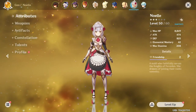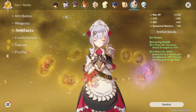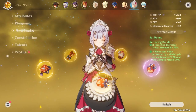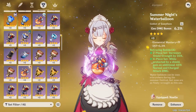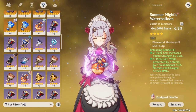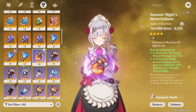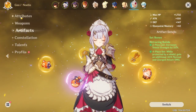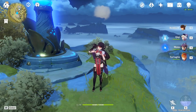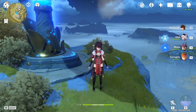That sums up the support Noelle build for her on the banner. You'll also want to go defense on her artifact substats. I put a Geo damage bonus on her goblet, which is something you could do to get a bit more damage. You can go either Geo damage or flat defense — I'd recommend defense because that increases your shield potential, but Geo damage also makes you slightly more deadly. Anyway, thanks for watching — feel free to subscribe, and I'll see you in the next video. Take care.